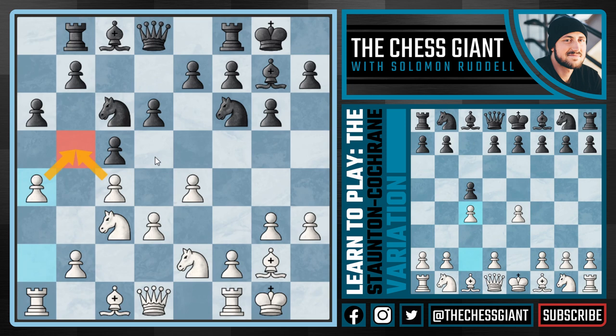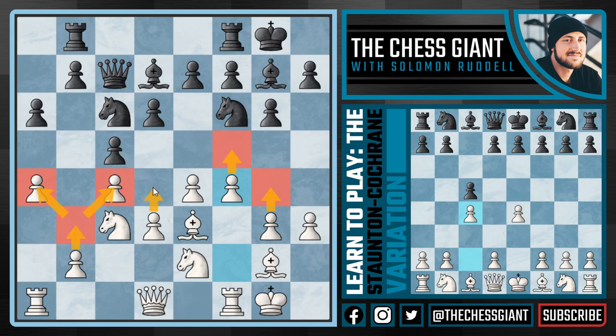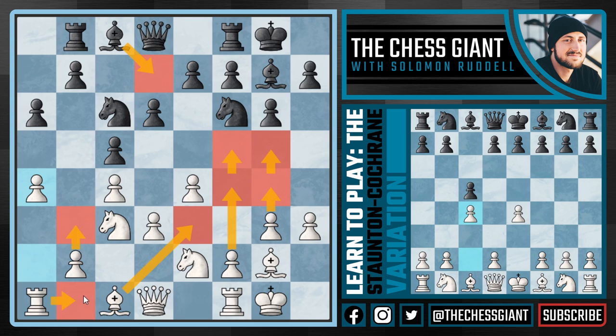If rook b8 is played looking to support a b5 push, we can play a4, again trying to keep b5 and d5 from ever happening. After something like bishop d7, we can play bishop e3 and continue with f4. White has a pretty solid game here — we have d4 ideas, g4 ideas, advancing on the kingside, and b3 is always good, protecting the c4 and a4 pawns while solidifying our light-squared pawns on the queenside. White has a very solid game with a clear edge.